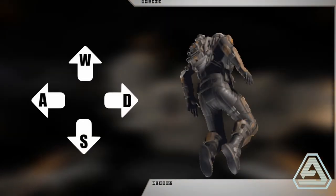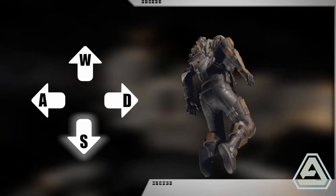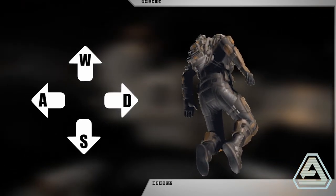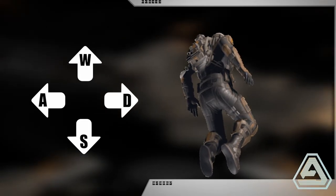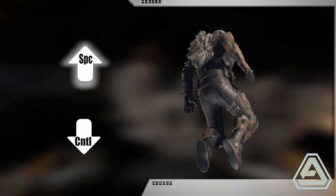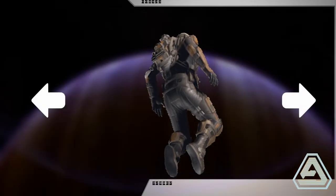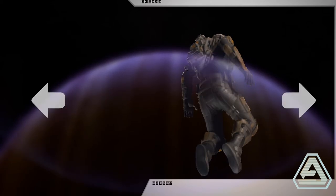Fortunately, the spacesuit that is sustaining your little trip also comes equipped with thrusters for movement. The standard movement keys W, S, A, and D will engage your lateral thrusters, while you can move up and down by pressing Space and Control respectively. To decrease movement, simply fire thrusters in the opposite direction until your speed reduces.